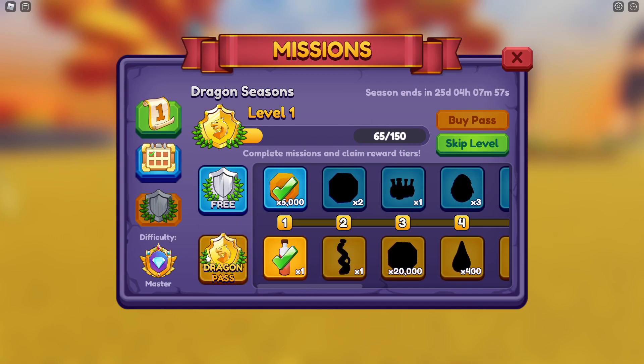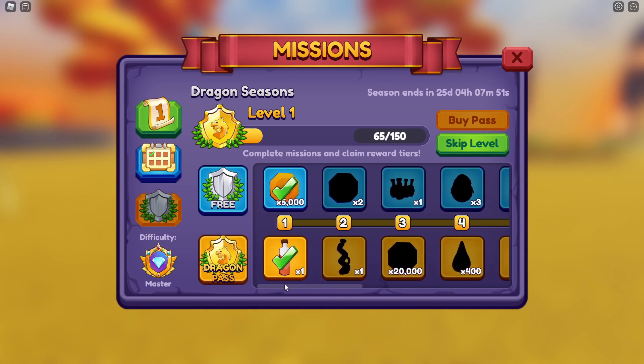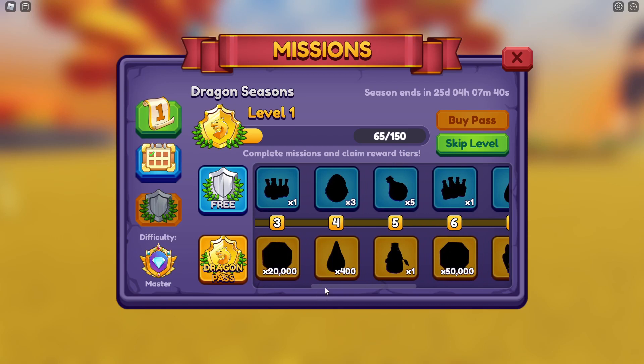The dragon pass costs Robux, but you do get all this extra stuff. If you haven't got the dragon pass, you just get the top line. I personally think the dragon pass is extremely worth the money. So you get both prizes if you get the dragon pass.